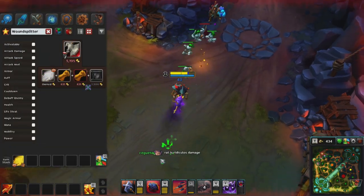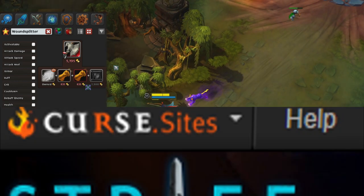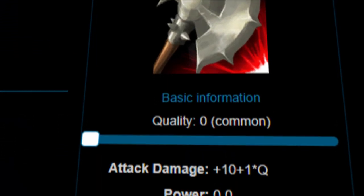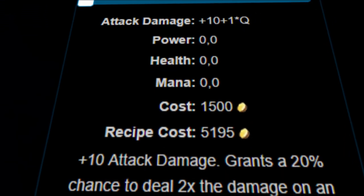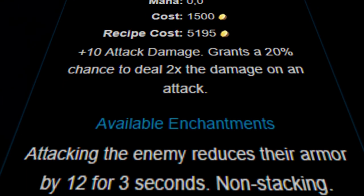Next, I start building my first few late game damage items, starting off with either a Wound Splitter or a Crushing Mace. The Wound Splitter will grant power and attack speed, and when completed will give 10 additional attack damage. It will also give the user a 20% chance to deal two times the damage on attack.